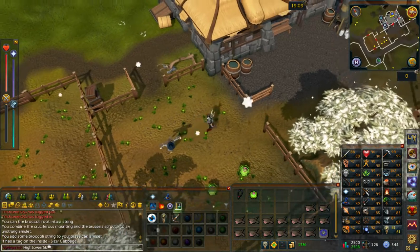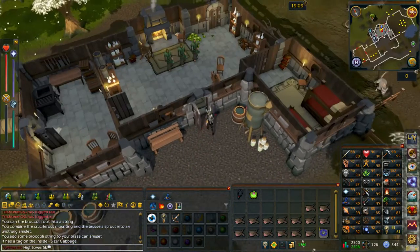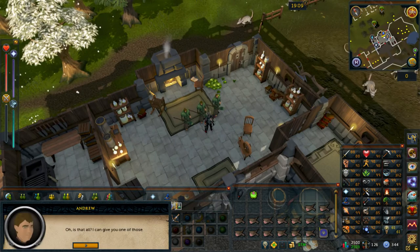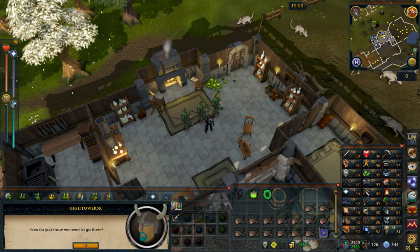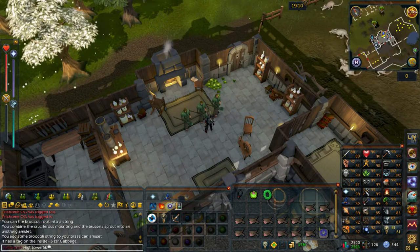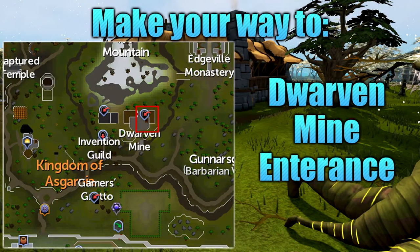You then want to go back into the house and speak with Andrew. You will then be given a disc of returning. For this next part you want to make your way to the area shown on screen — this is the Dwarven Mines, which is to the north east of the Falador Lodestone. Do note for this next section of the quest you'll need to keep six to seven free inventory slots.